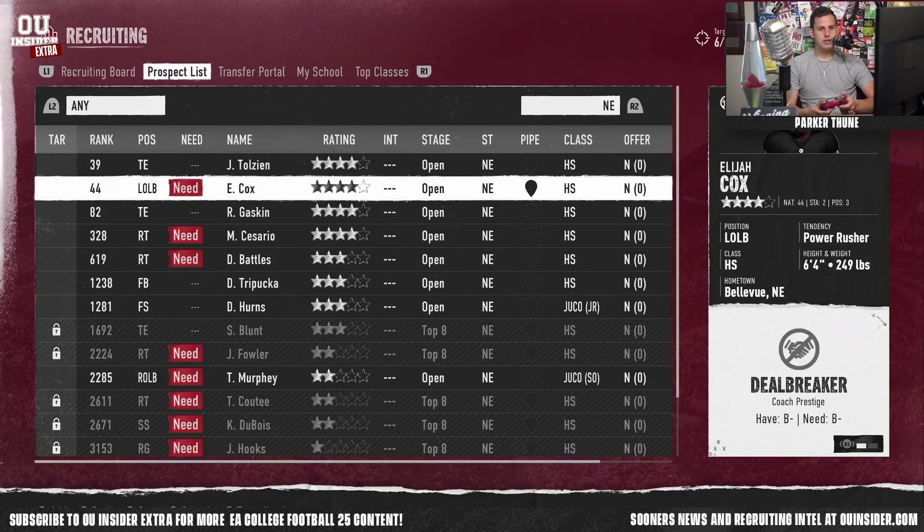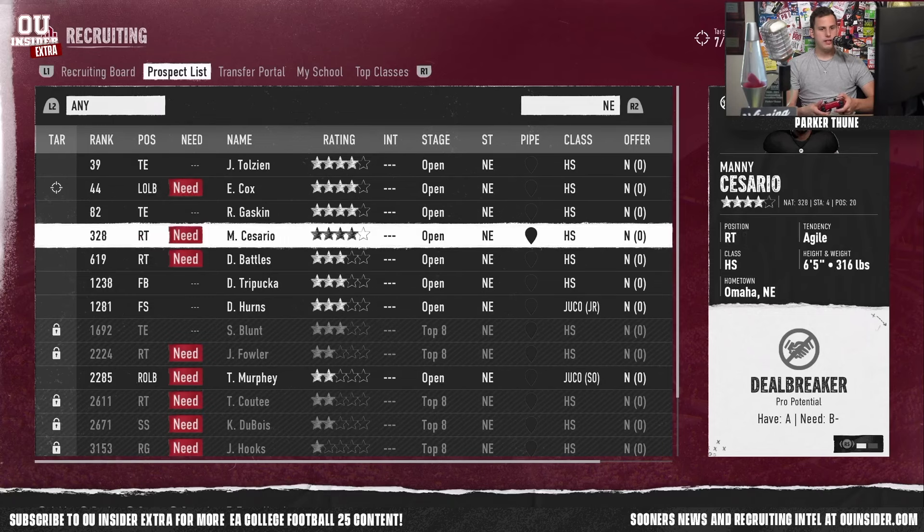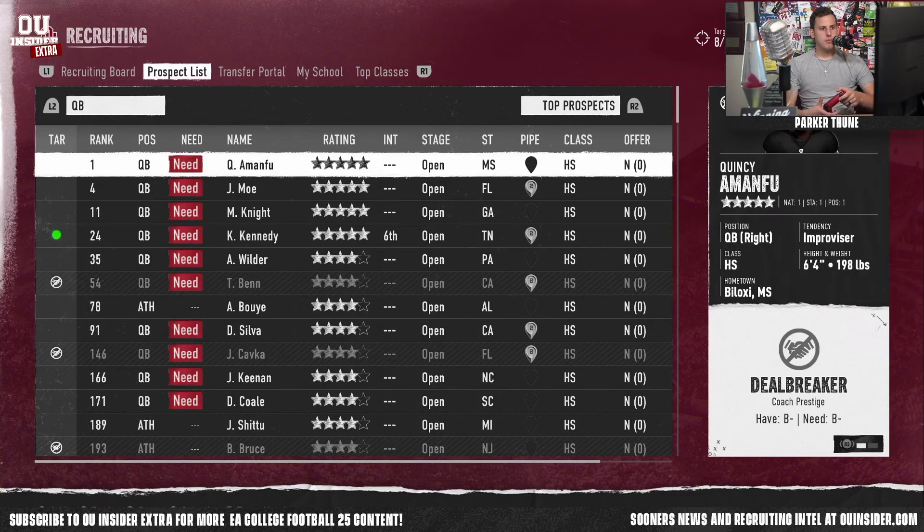Next, we're going to look at Nebraska — that's not technically a pipeline, but that's where I'm from, and I'm going to build one there. Anybody in Nebraska at a position of need is getting an offer. A linebacker from Bellevue, Nebraska — looks like I barely meet his deal-breaker requirements, but 6'4", 249 at linebacker? Yes, all day, putting him on the board. Manny Cesario from Omaha, 6'5", 316, wants to get developed — that's an offer. Now we're going to look at this position by position. We need to recruit not one but two quarterbacks, so let's go find them.